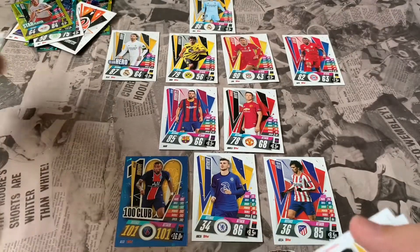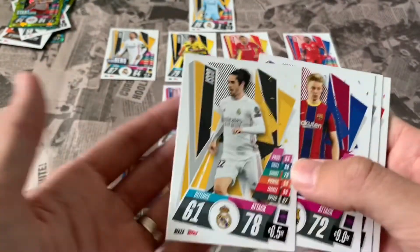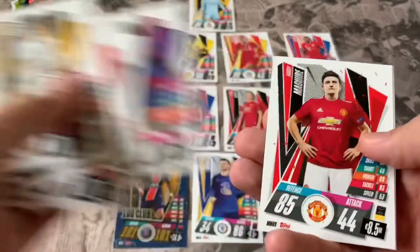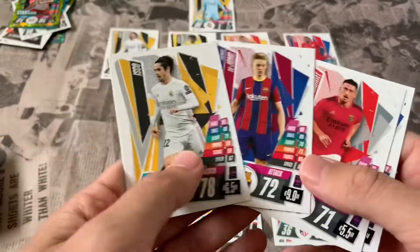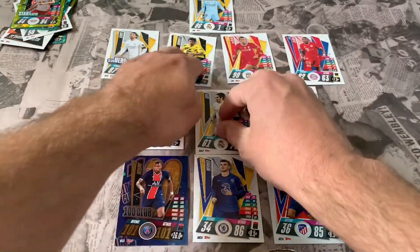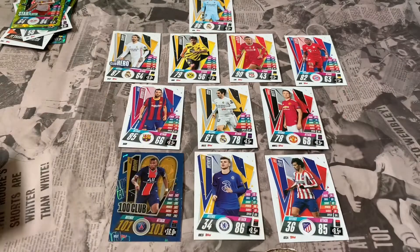That's an awesome team: Courtois, Ramos, Hummels, Van Dijk, Alaba, Busquets, Matic — and a front three of Mbappé, Werner, and João Félix. For the final 11th spot, we need a midfielder. Neymar, Roberto, and Griezmann are out of contention. Looking at the remaining midfield potentials — a lot are defensive midfielders — so we actually need an attacker. It's got to be Isco from that selection.